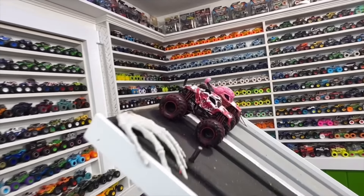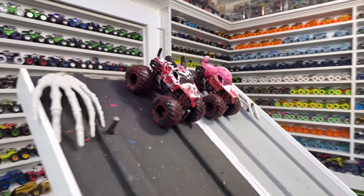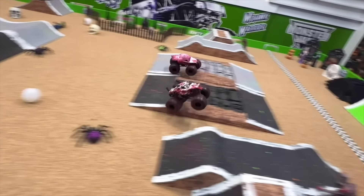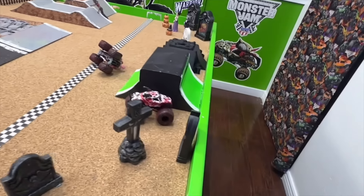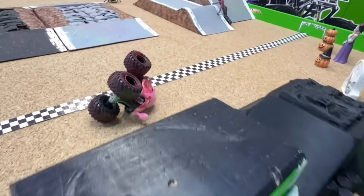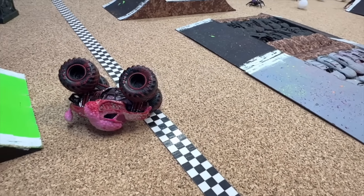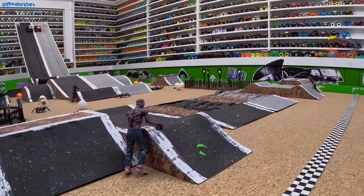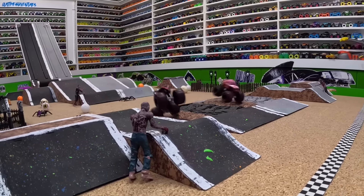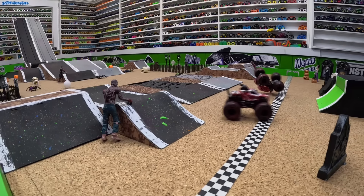Here we go with another Monster Mutt matchup, with Dalmatian taking on Poodle. Green flag — wheel to wheel out of the gate, big air from both trucks, they're side by side off the second jump. Dalmatian flips, Poodle flips, and it's too close at the line to tell. Let's take another look from the track cam — both trucks so fast, side by side in the air, landed side by side, off the second jump, over the crushed cars at the line — oh, it is too close to tell.